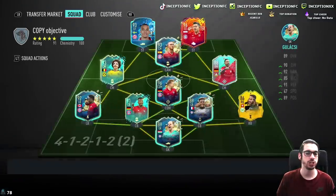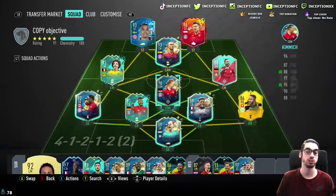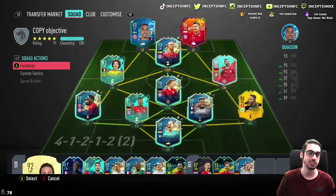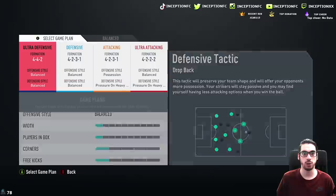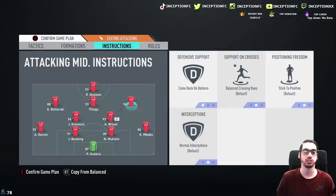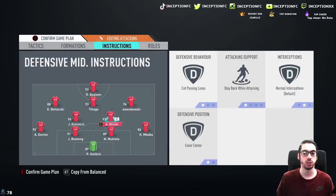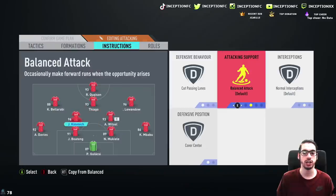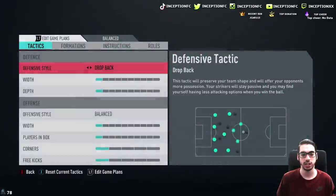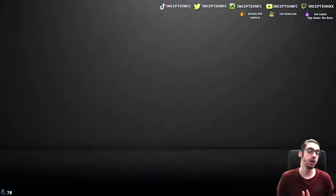The last thing to check before going in is his stamina — he actually has 96 stamina, so not too bad. We're going to play him on comeback. I like to review attackers that way because it lets me test out the cards fully. We'll go ahead and set this to balanced, and then he'll be on cut passing lanes. Let's see how he plays in the team — hopefully he is at least fun to play with.